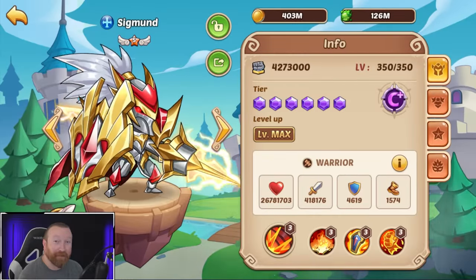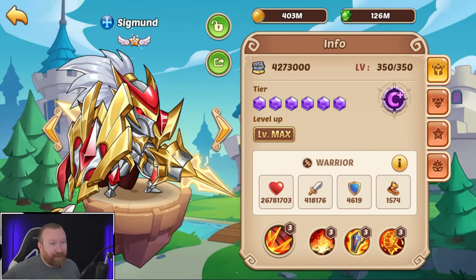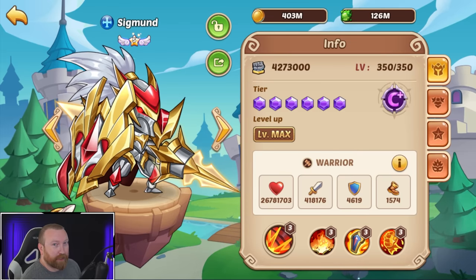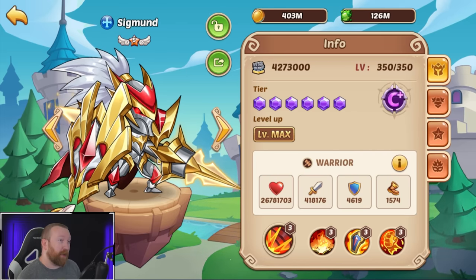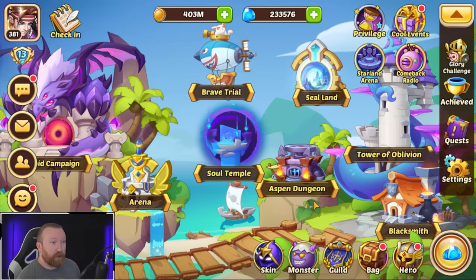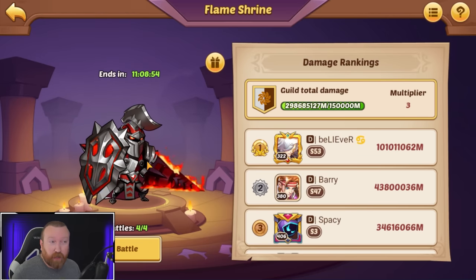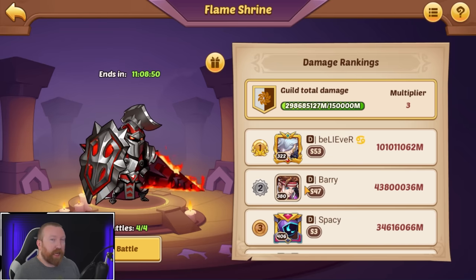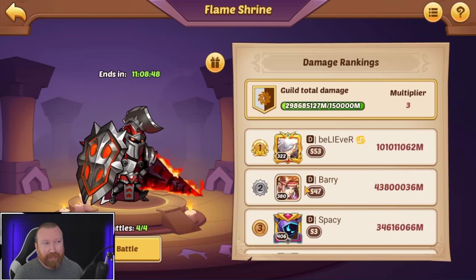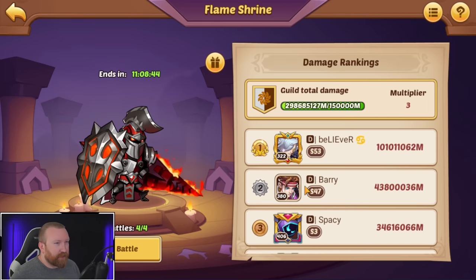What's up guys, Berry Game here back with some more Idle Heroes. After that disaster of a video earlier — make sure you check that out — we now have an E5 Sigmund, somehow a C+ copy. What we're going to be testing him out in is our guild altar. We've been facing Sigmund as an enemy in the past, and we've averaged between 7 and 10 trillion damage with the Drake.